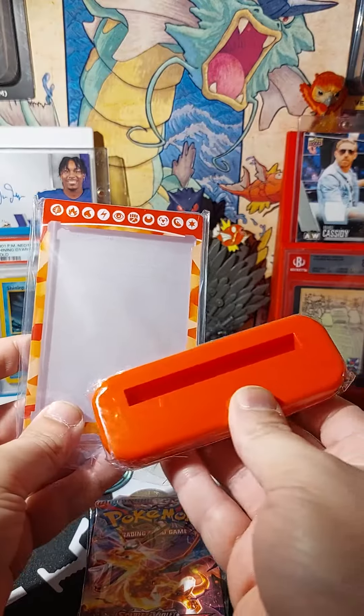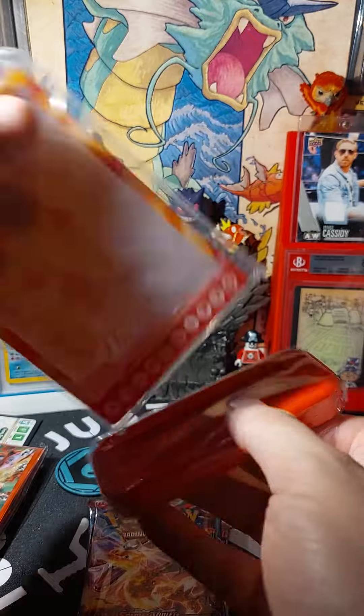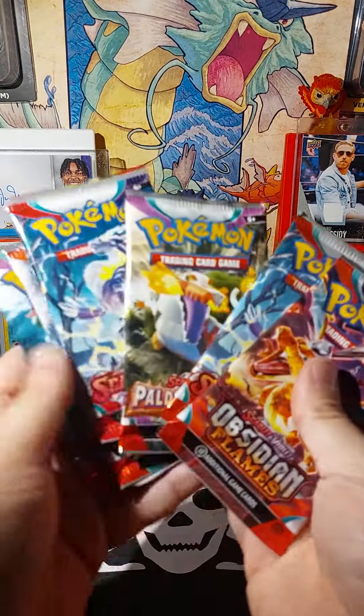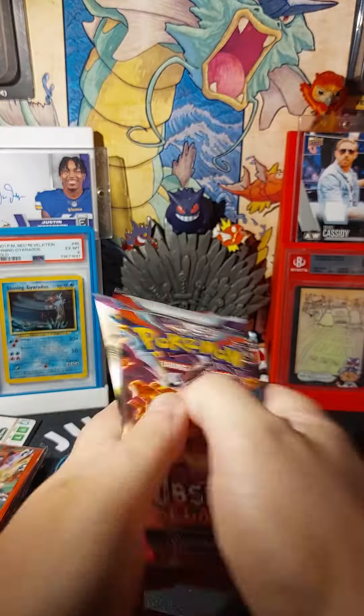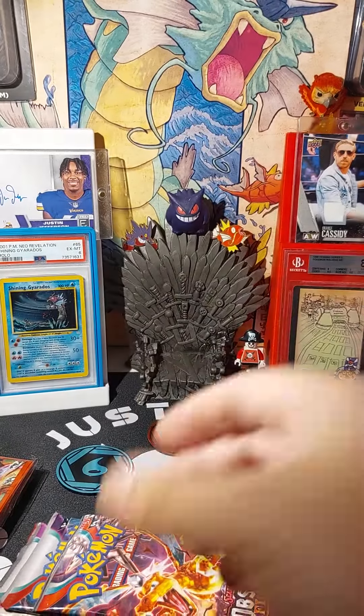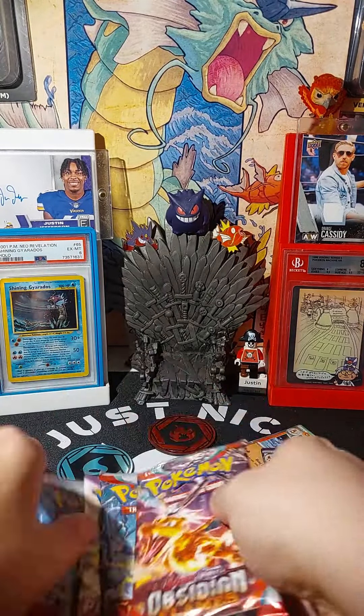Card stand — put that in there whichever way that's supposed to go, put your nice Charizard in there. One, two, three — six packs. And then whoever wants that first, boom, enjoy it.